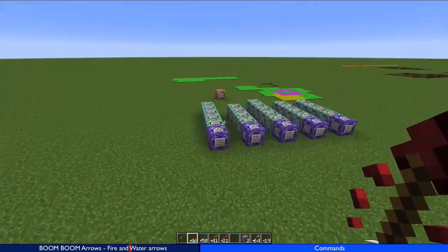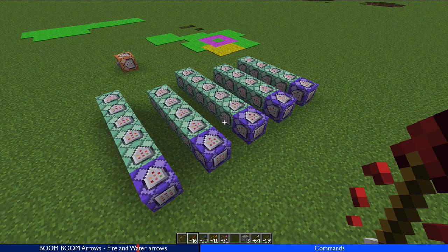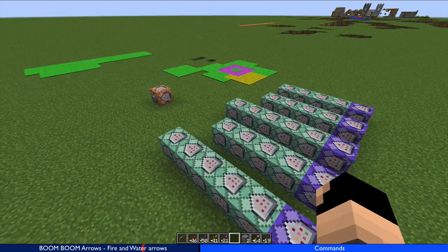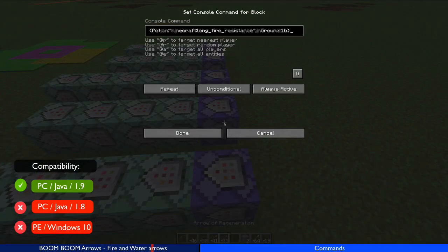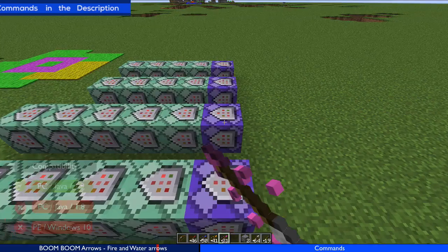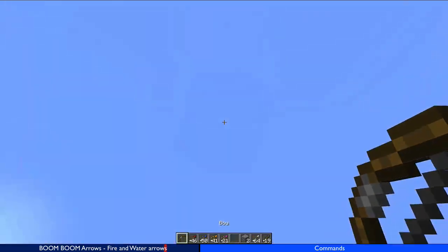Let's have a look at the commands. Each one of these is a unique arrow and I've left the contraption open so you can easily follow along and make your own. I'll go through one of these arrows — this is the water arrow, this is the fire arrow, and this is the boom arrow.